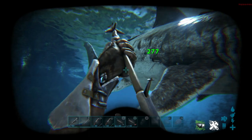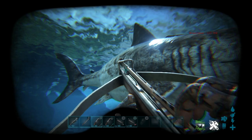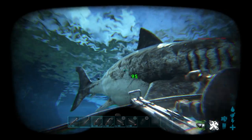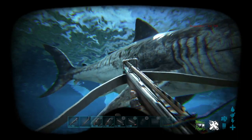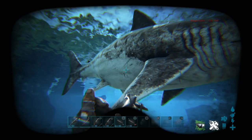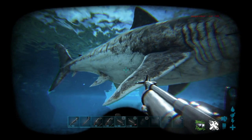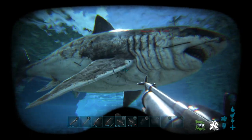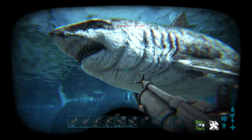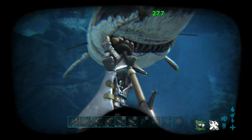There is a little bit longer of a reload time on the harpoon launcher. Taking a quick comparison: with the crossbow, one, two, three seconds and you're ready to fire again. With the harpoon launcher, it's about five seconds. So there's about a two-second difference in reload speed between the two. However, that's not much of a difference in the long run, especially considering that the harpoon launcher does deal 277 damage.